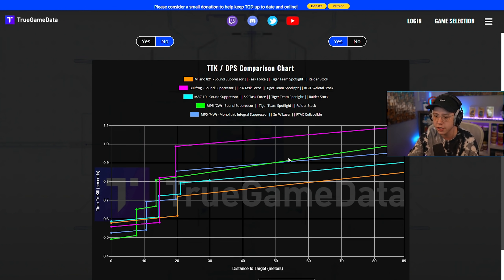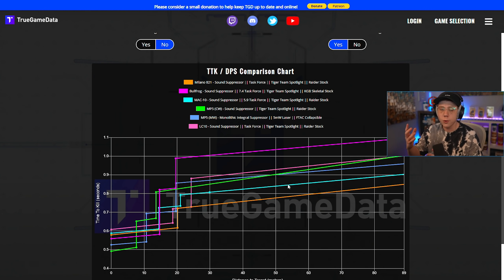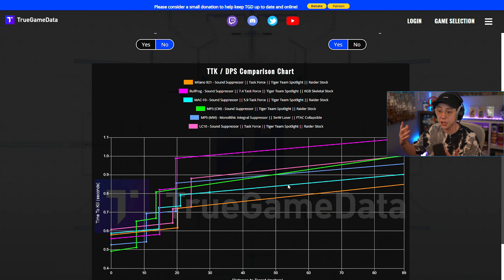Previously weapons like the MP7 were great hybrid SMGs, and the LC10 was probably the best SMG sniper support option — good up close and pretty solid at range too. But look at the pink line for the LC10: slower up close, equal from 20 to about 24 meters, then it gets an additional damage drop-off. So over range, the Milano is now the best hybrid SMG and the best SMG sniper support option — just generally very, very competitive.